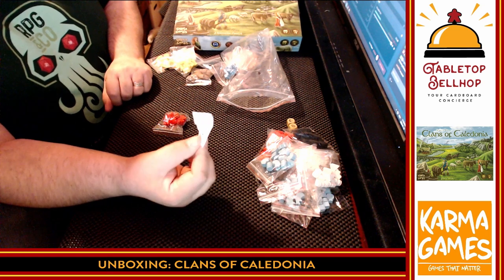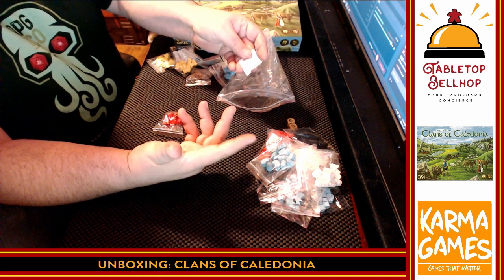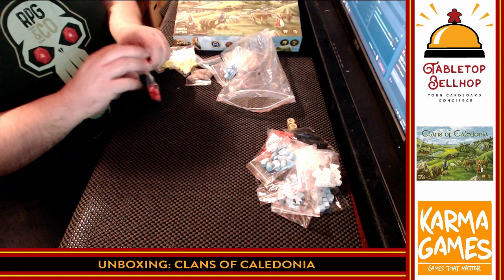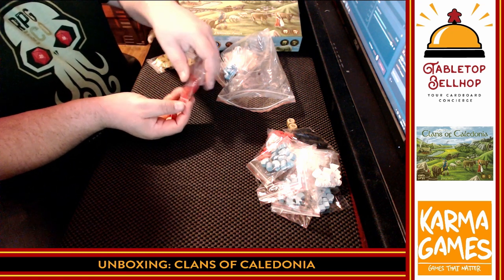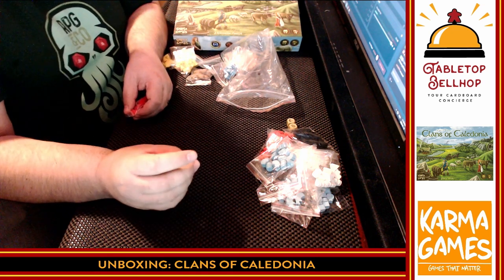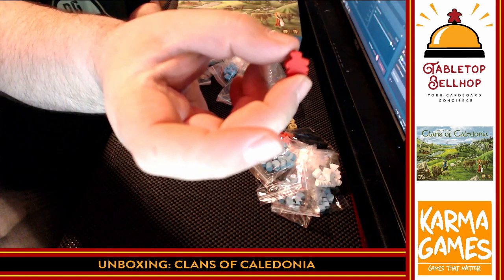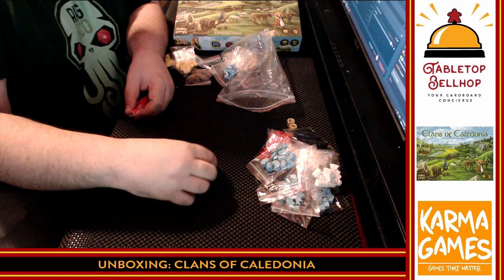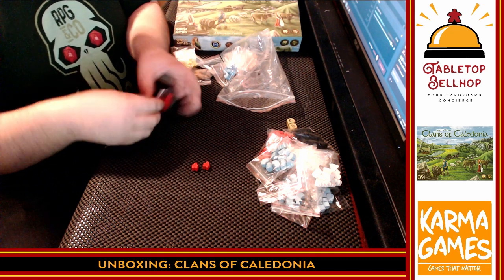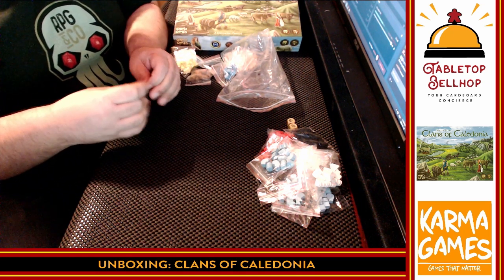A desiccant package — pro tip: if you live anywhere with humidity, keep these in your games. They will keep especially games with lots of wooden components from getting moldy. All right — these look like our Scotsmen. The most detailed little meeple ever — they have kilts! Meeples with kilts! And berets too. Very cute. One, two, three, four, five, six, seven, eight kilted meeples in red, white, blue, and black.